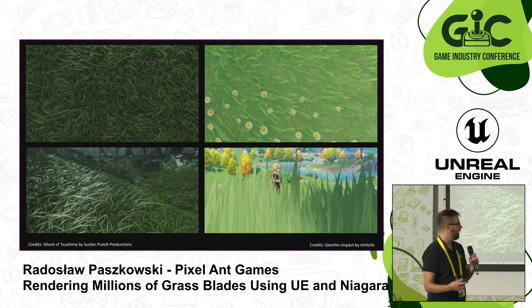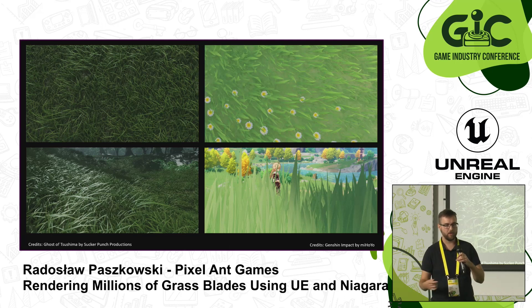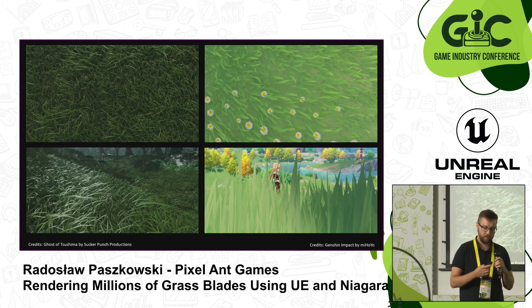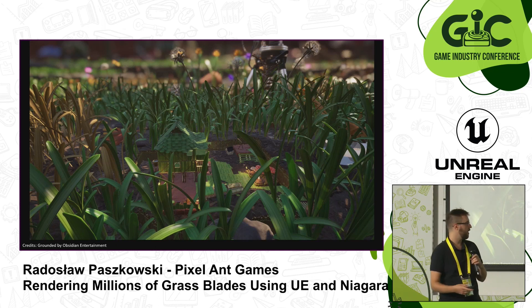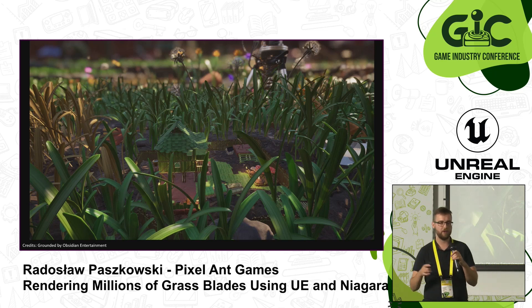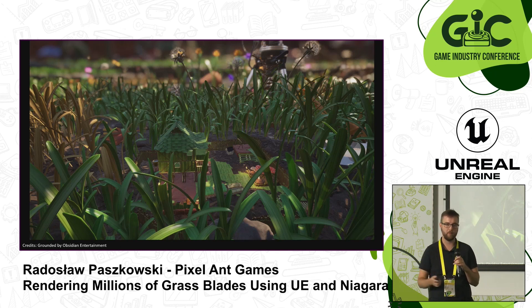There are already games using this technique like Ghost of Tsushima, Genshin Impact, and Zelda: Breath of the Wild. Immediately you can see the grass is much more dense and interacts with the light better, with a lot of potential to grow. I also wanted to mention Grounded, which I love playing with my girlfriend — it uses a similar technique where each grass blade is a separate entity with a separate mesh, and it looks really cool.